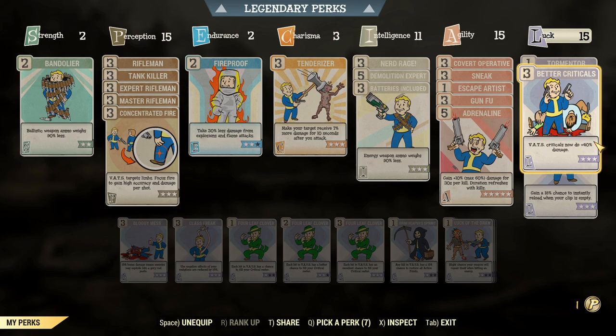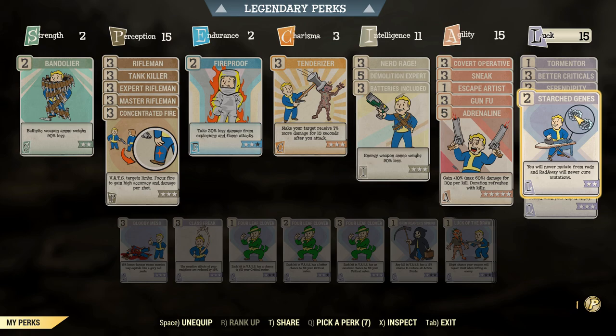There's a lot of synergistic value between these two items, so make sure you grab Better Criticals and eat the Blight Soup with the Herbivore mutation to give yourself the best critical damage possible. At this stage of the game, you're going to need every single point of damage you can get.